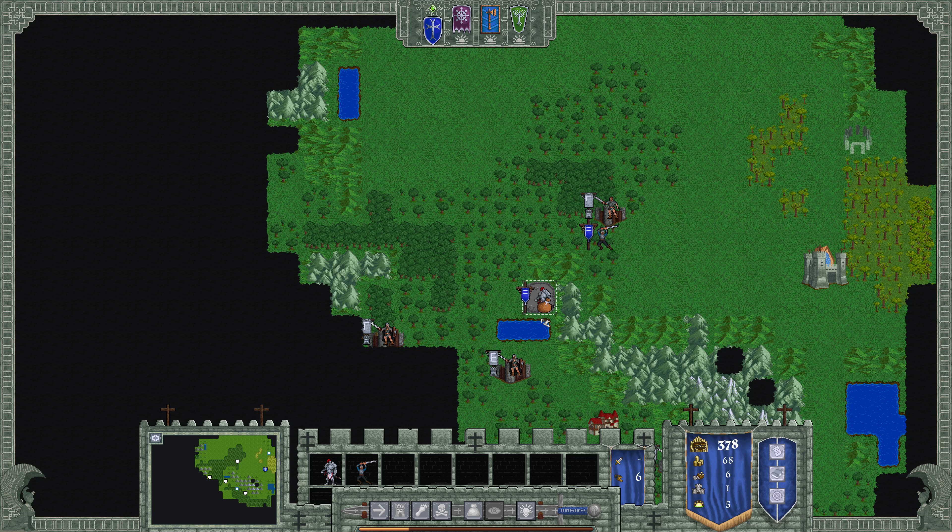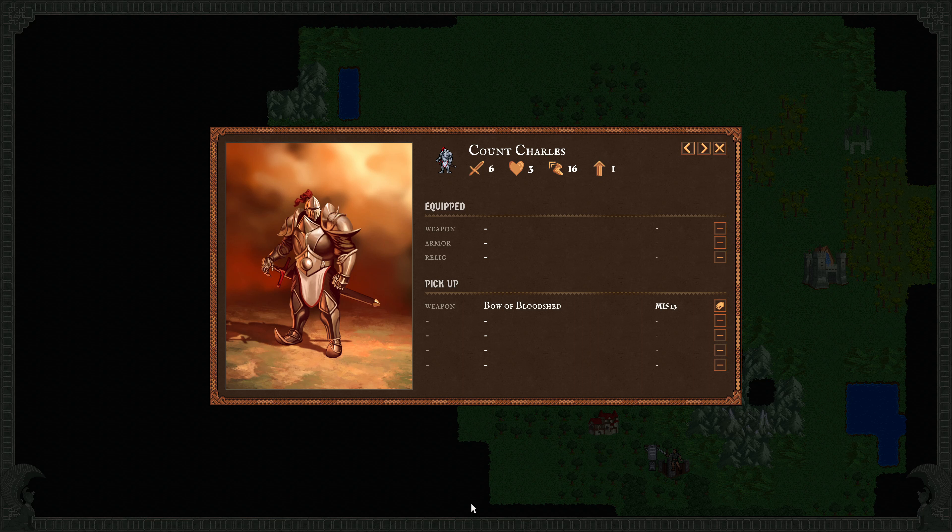Now you don't automatically get the hero's item equipped into your hero's inventory. You see this item bag here — that means it's on the ground and you need to pick it up. So down here we can look at our hero inventory. This shows our hero, his strength, hit points, movement, and he's level one right now. So we want to pick up this bow — like I said, it gives you a 15% chance. Now it's equipped. You can drop it, pick it up — this is how you can exchange different weapons.